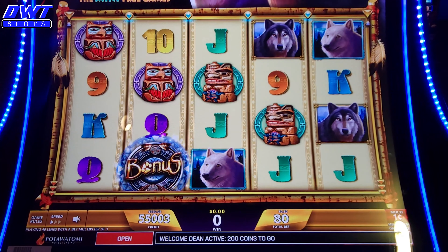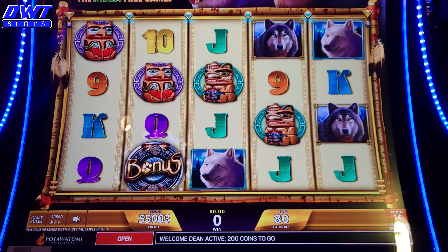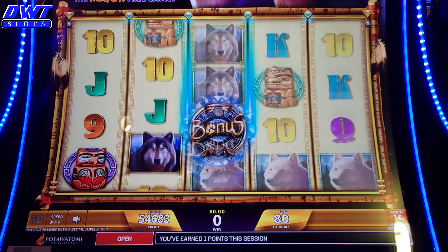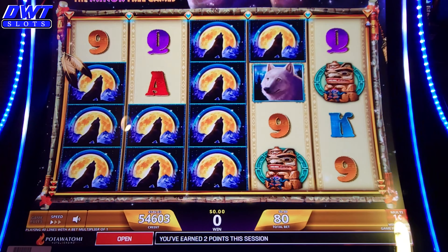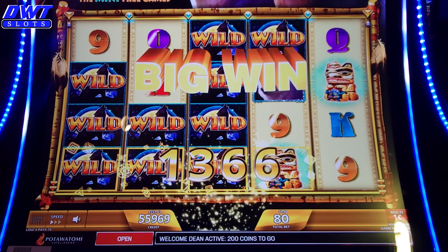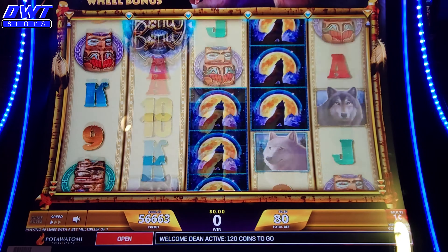I put a ticket in for $550. I'm going to give this a chance again — I haven't had any good luck on it, but I'm going to do a Wolf Run Eclipse. I'm just going to do minimum bet on pennies, so it's $0.80 a spin. I'm getting something. That's the most I've ever won on this slot machine.